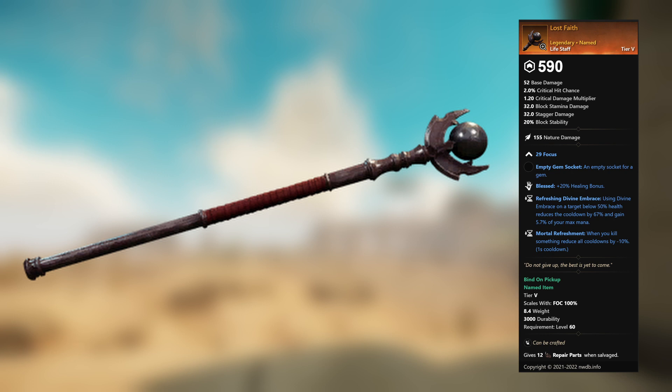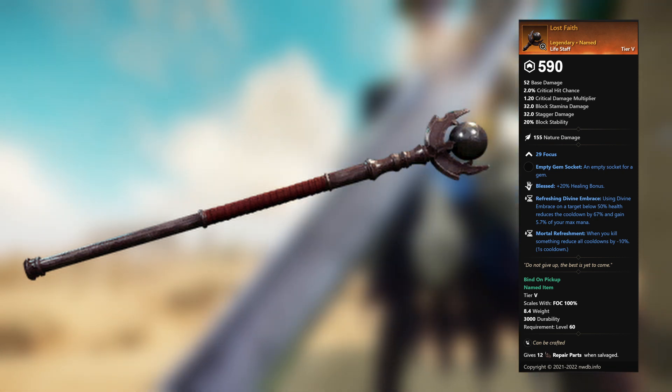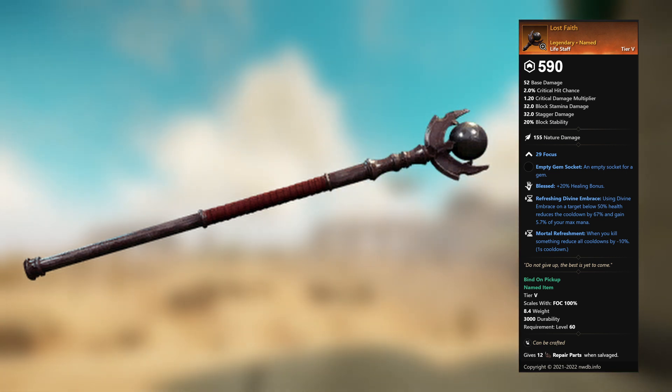Lost Faith — legendary unnamed life staff. 29 Focus, empty gem socket. Blessed: plus 20 percent healing bonus. Refreshing Divine Embrace: using Divine Embrace on a target below 50 percent health reduces the cooldown by 67 percent and grants 5.7 percent of your max mana. Mortal Refreshment: when you kill something, reduce all cooldowns by minus 10 percent.